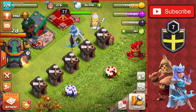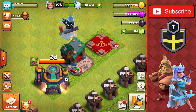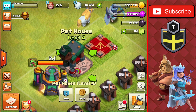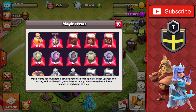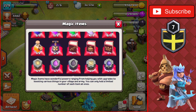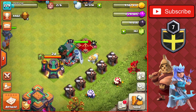To upgrade these five builder huts, we're also going to be upgrading things from three different buildings: one in the lab, one in the pet house, and the Queen up to level 78. The reason for this is we have a bunch of runes to spend around the base, so we'll probably be using the gold and the dark elixir rune in today's video, saving the elixir rune for something else in the future.